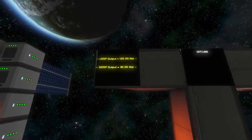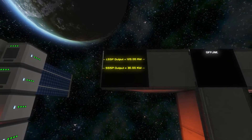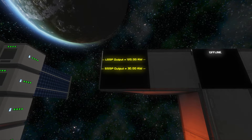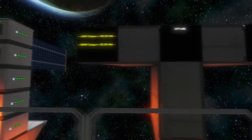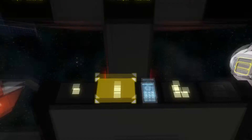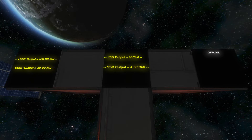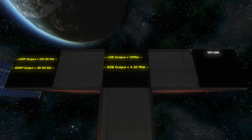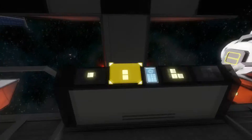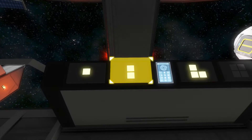Let's take a look at the first one. By the way, these are in acronyms, so I'll read them out so you can understand. The large ship solar panel outputs 120 kilowatts, and the small ship solar panel outputs 30 kilowatts. Not too much power, but it's good for recharging batteries. Speaking of which, the large ship battery outputs 12 megawatts, and the small ship battery outputs 4.32 megawatts — a lot more power than the solar panels, and still very good as a main power source.